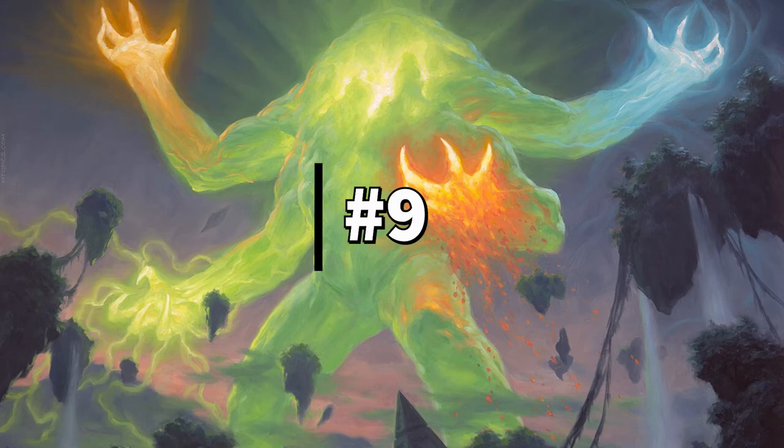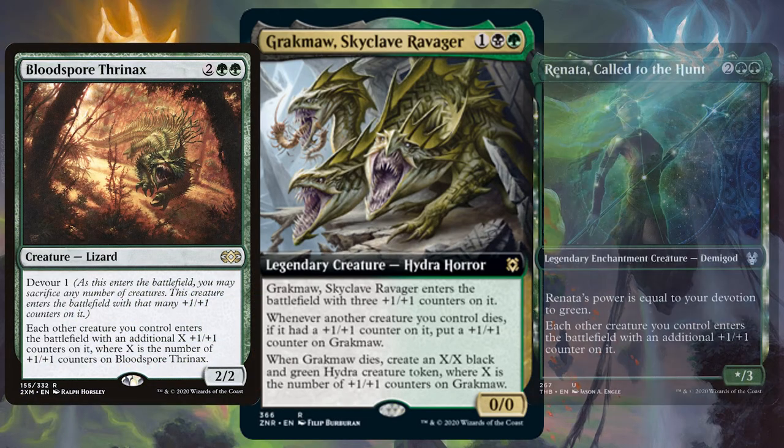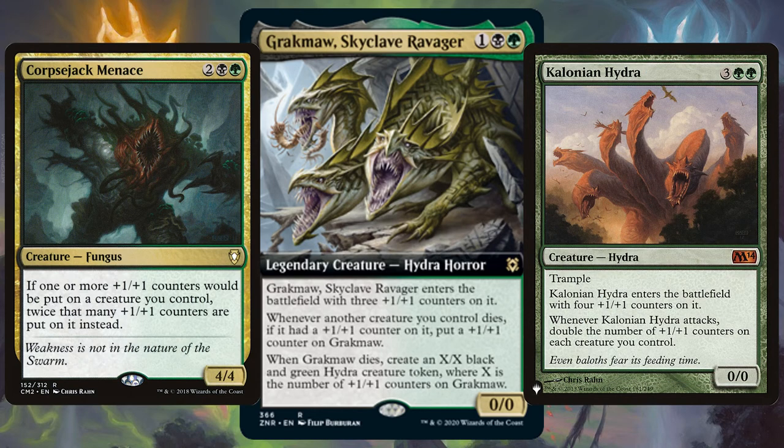Coming in as the 9th best commander from Zendikar Rising we have Grakmaw, Skyclave Ravager — one scary-looking Hydra horror. Another cool commander revolving around +1/+1 counters; this Hydra gets even stronger if your dying creatures have +1/+1 counters on them. You want those +1/+1 staples like Bloodspore Thrinax and Renata, Call to the Hunt. Make sure those creatures have counters as they ETB, then go double down with cards like Corpsejack Menace and Kalonian Hydra.